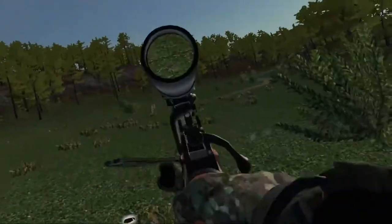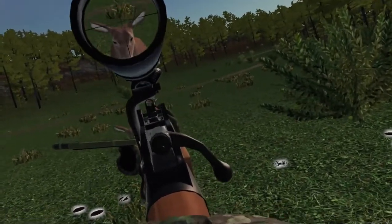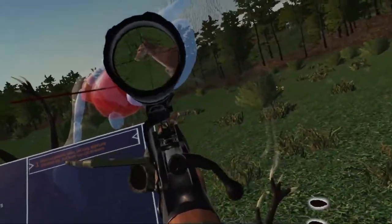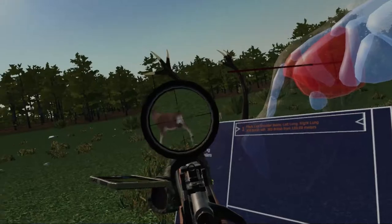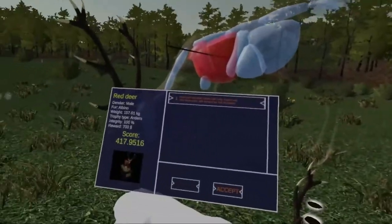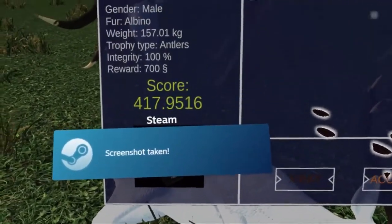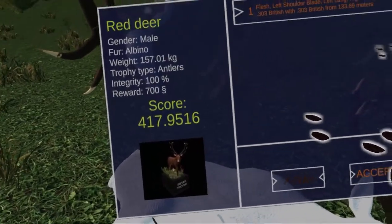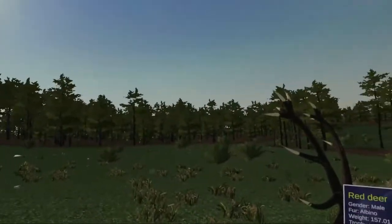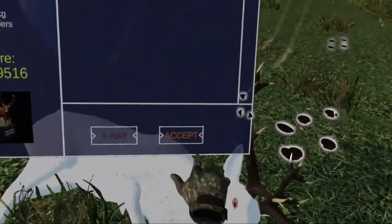Let me show you what I mean by using the iron sights as well — if it gets close enough, we are going to take a shot. That was bad, sorry about that guys. But yeah, that is an albino and it is a trophy as well. Just always make sure that your zeroing is correct, and you can see with the 150 zeroing, exactly where I aimed is where I shot. Try to always make sure that the animal is standing still, because moving targets are not so easy to hit.